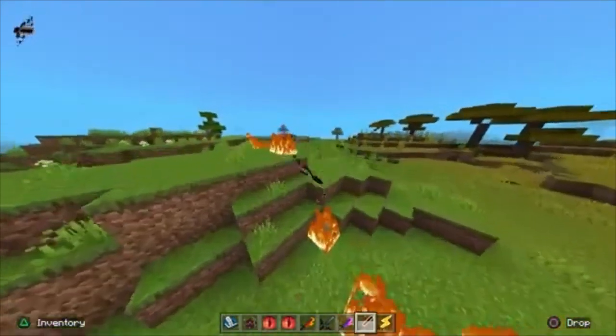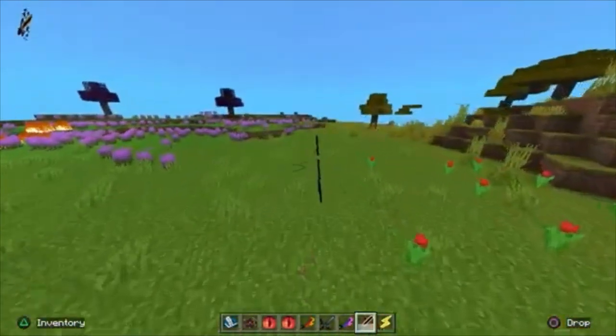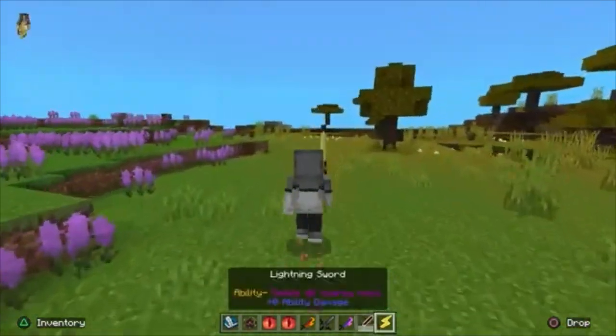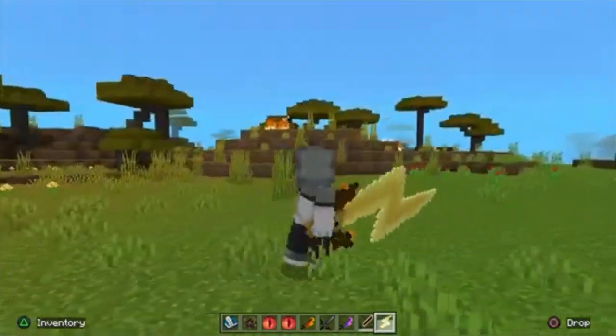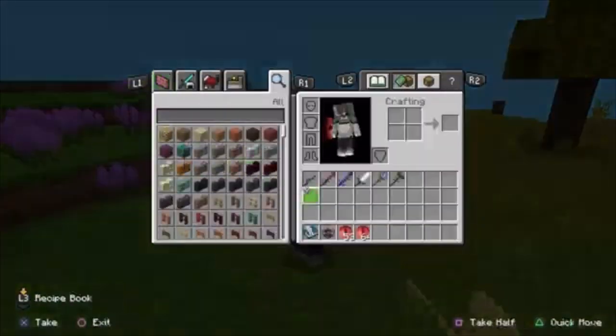Then you got a Black Hole Blade — it's loud but you see what it does. Also your character comes back to normal. Bam! You got a Lightning Sword too. Let's see what the other ones do.